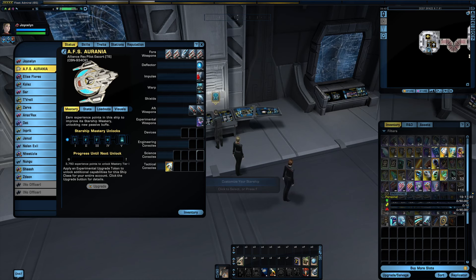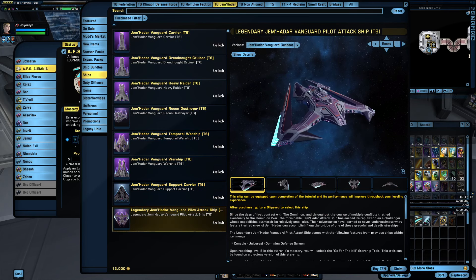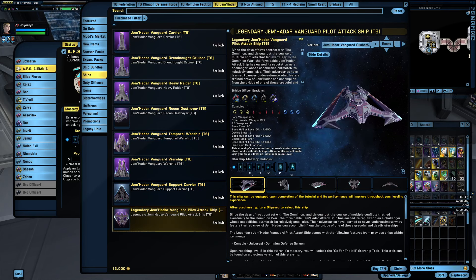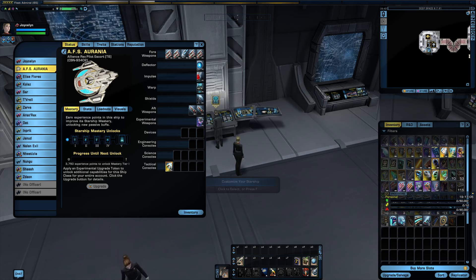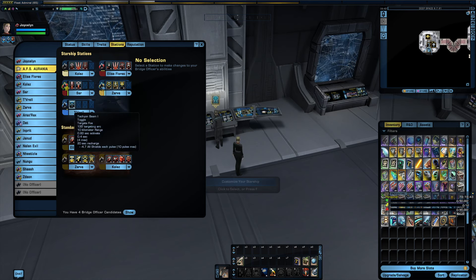Basically the same layout as the legendary bug ship, with a similar loadout in Science, Engineering, and Tactical consoles. I haven't played around with the Dominion for a while, so I guess I was wrong about that. As for its loadout: Miracle Worker, Tactical. Pilot Engineering. And an almost useless science console — but then again, this is a tactical boat. It's designed to deal damage, not do space magic.